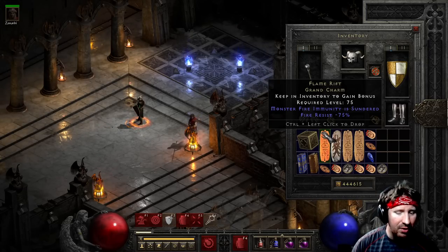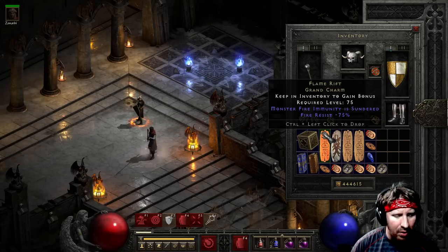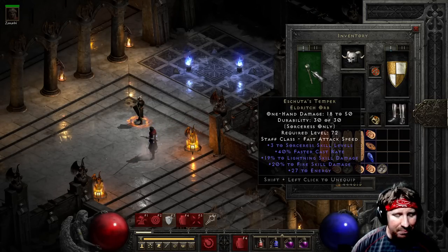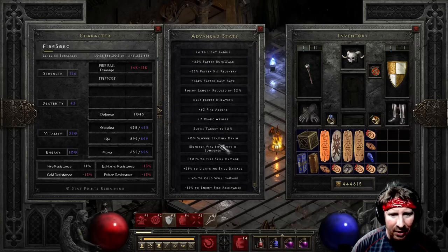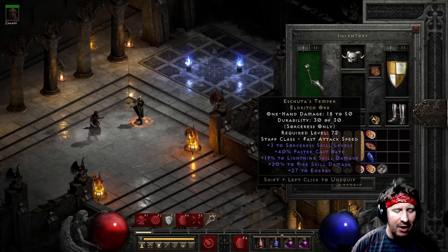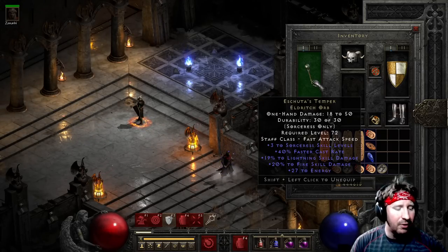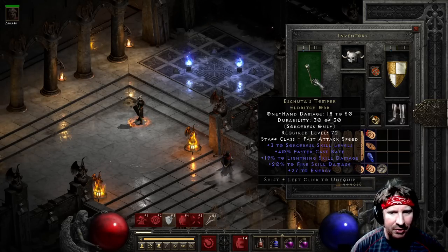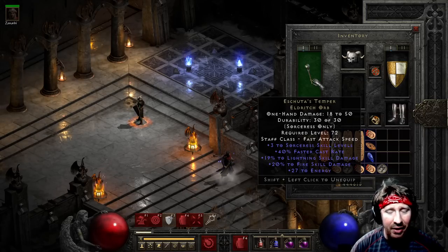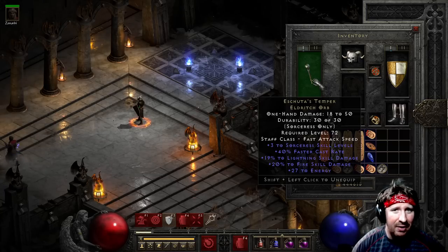This is the character that Vicarious Visions supplied us with for this PTR. Let's see the gear. I think this is a poor choice in gear — we all know Astreon's sucks. It's too bad there's no piercing of Fire Resistance. My last video was with a Lightning Sorceress who had Tal's set, which gave 15 Light Pierce, 15 Cold, and 15 Fire — that would have been better here. Because the Sunder renders their Fire Resistance to 95, and that's really damn high.